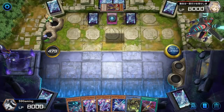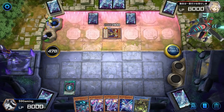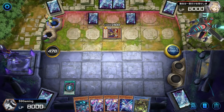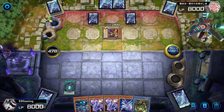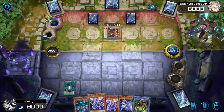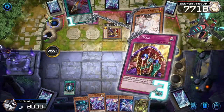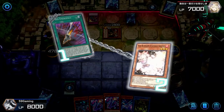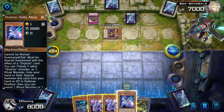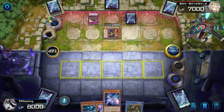Can we play through this? We'll activate it. You think he has Imperial Order? If he has Imperial Order AND Skill Drain I'm going to fight someone. Let's see — oh my god, we activated Cyber Emergency. Skill Drain is fine, I guess.